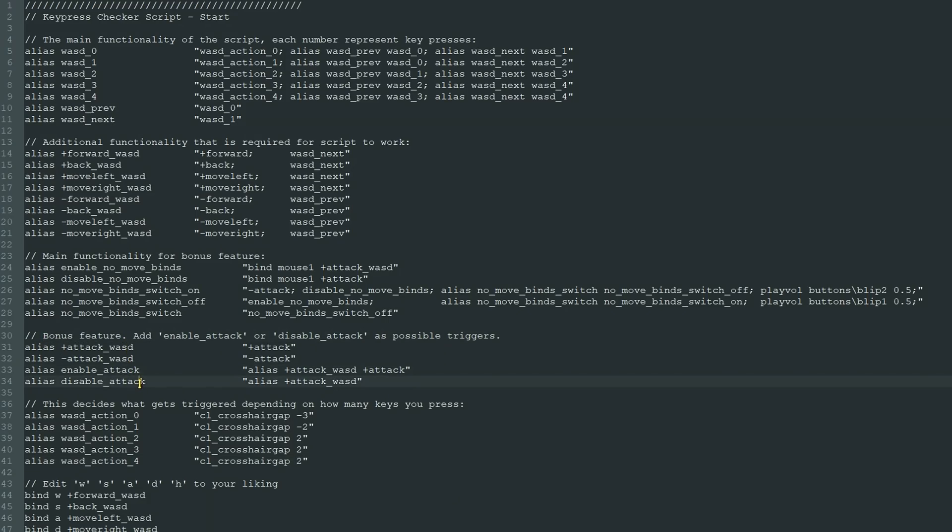Now let's talk about the bonus feature, which I know you were looking at before. The bonus feature is kind of like training wheels on a bike. It allows you to control when you can shoot or not. To allow shooting, simply add enable attack, and to block it, add disable attack.